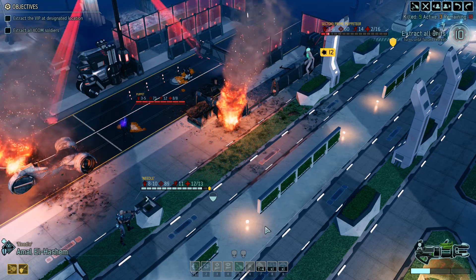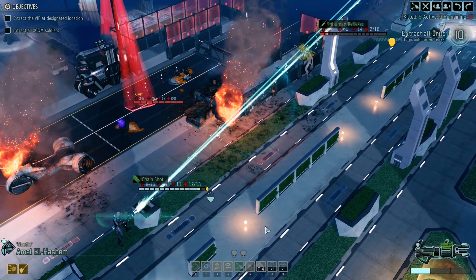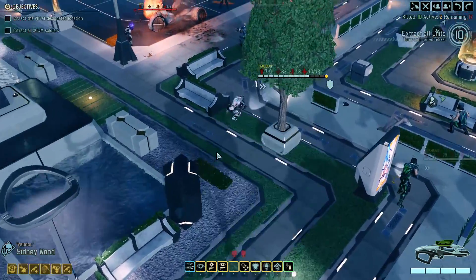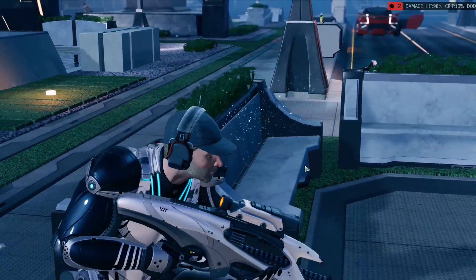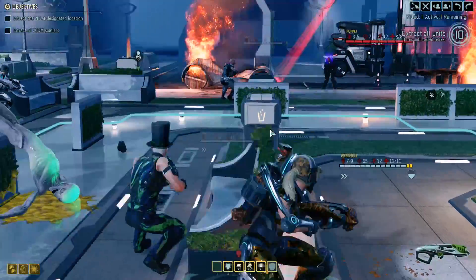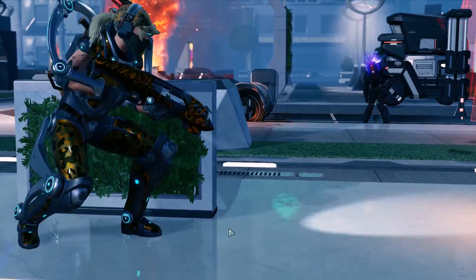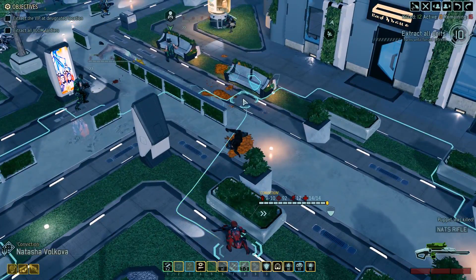We can actually flank the puppeteer now. Let's do that. It's a hit, so unless the second shot misses it will be a kill. Come on, one more. Nice, it's down. I assume that will kill the zombies - or maybe not, because these are puppets not zombies. Doesn't matter, we'll kill them. We are actually almost done with this because the extraction zone moved - that was very strange. Eva's aim is just terrible, she's the lowest aim person in the squad. There, he's dead. Alright, let's move on. We still got 10 more turns, plenty of time.